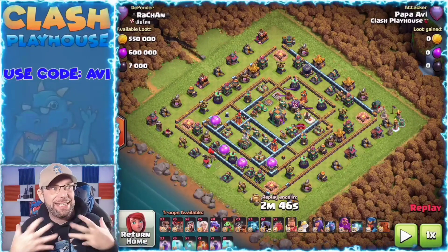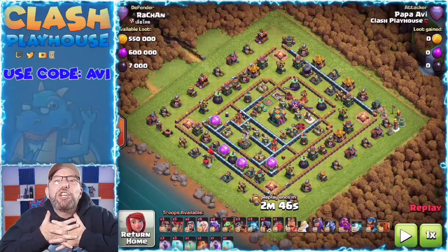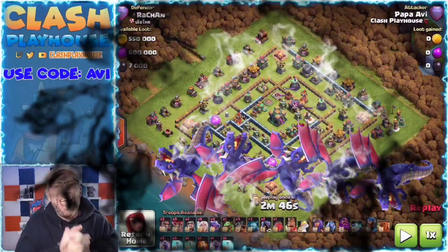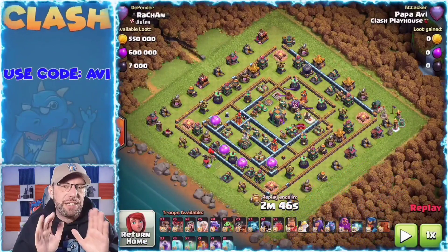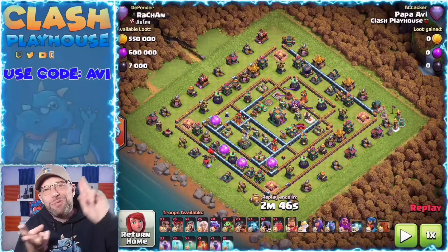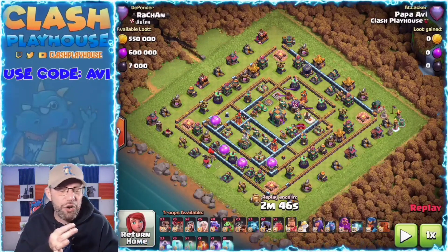After the town hall gets destroyed, that poison could destroy all of your dragons. So you really want to make sure that you're protecting for those four things: two scatter shots, one eagle, and the poison of the town hall.